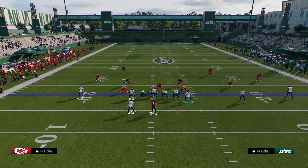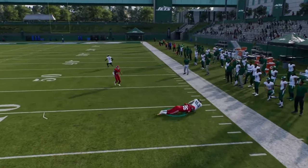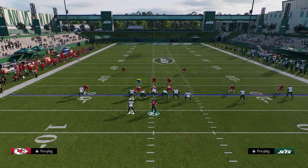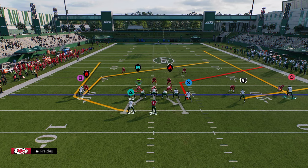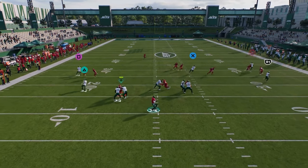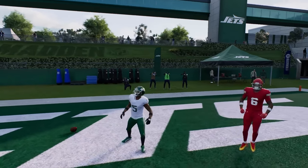Against man coverage, this tight end corner does a really good job of attacking man coverage consistently for easy yardage. Within this formation, you can put the outside receiver on a corner route or curl route and stem him all the way up. If they're in press man to man, this curl will basically glitch past the defender. This can be a one-play touchdown against press man, whereas a fade sometimes loses. The curl route, if they try to press and don't have safety help over the top, is a touchdown every single time.